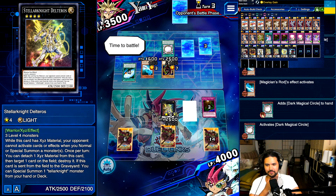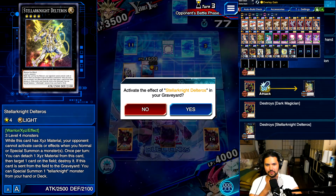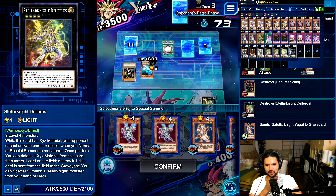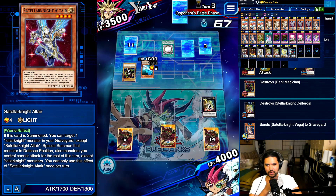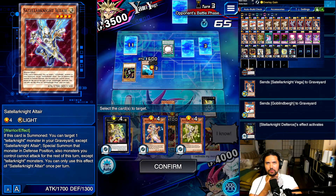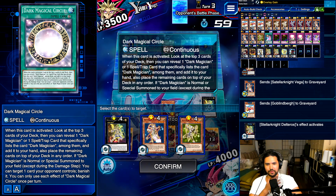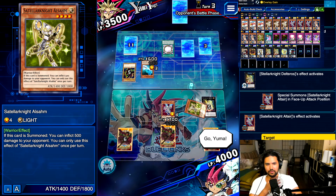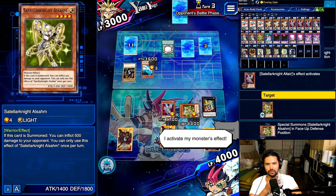Time to battle. Let's do this — my monster attacks. Obviously we're going Delteros. What do we want — Deneb? How about Prismatic Rigel? He didn't get to Dark Magical Circle the Delteros, but I do feel like he should have floodgated before — he should have done something before.